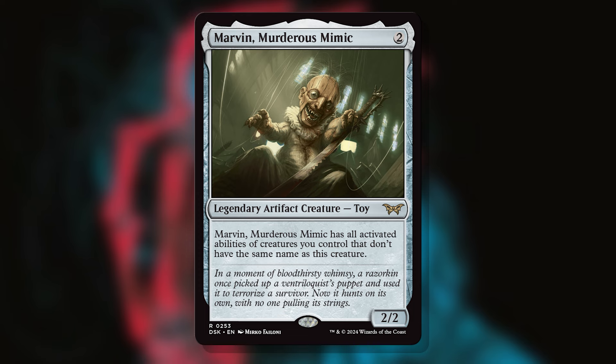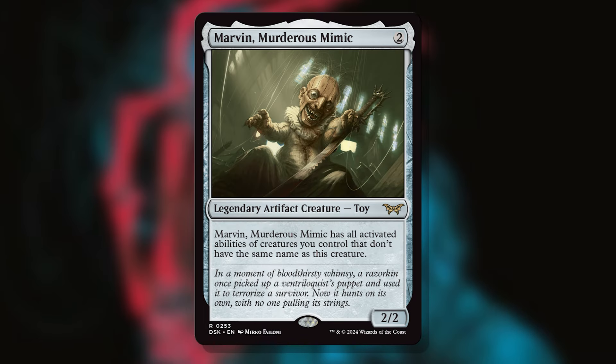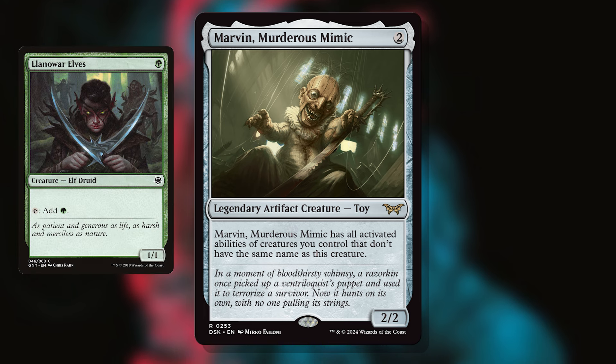Marvin is a 2-mana 2/2 toy artifact creature that reads: Marvin, Murderous Mimic has all activated abilities of creatures you control that don't have the same name as this creature. Nice and simple. Marvin simply gives you another opportunity to make use of the best activated abilities in your deck. For example, if you have a Llanowar Elves out and Marvin, Marvin's a mana dork.